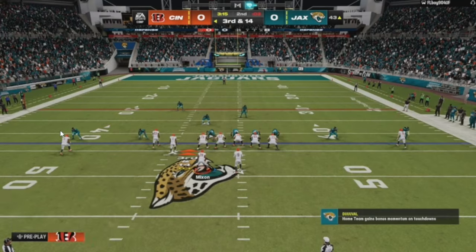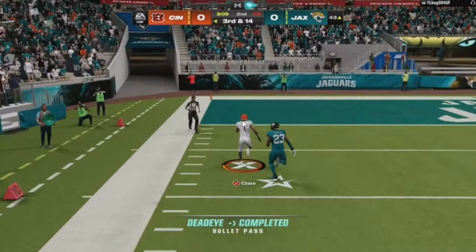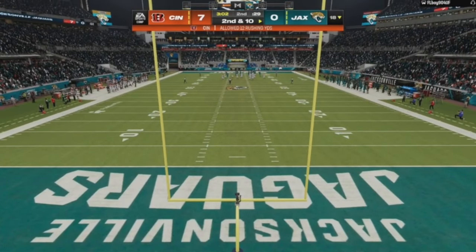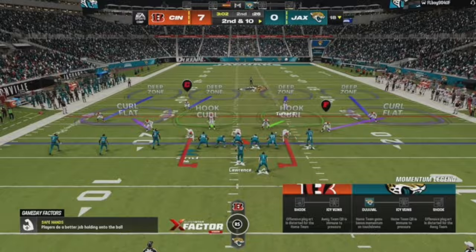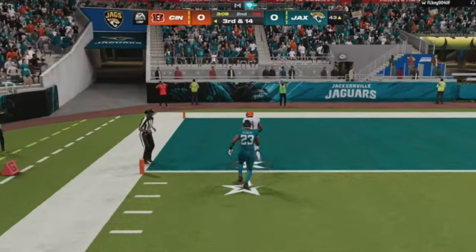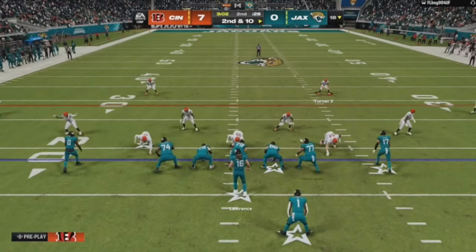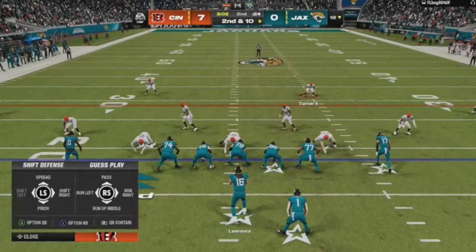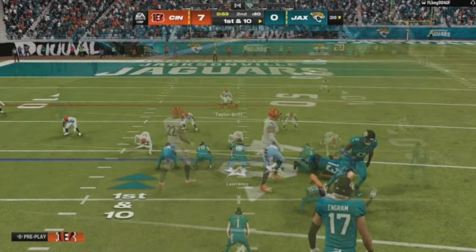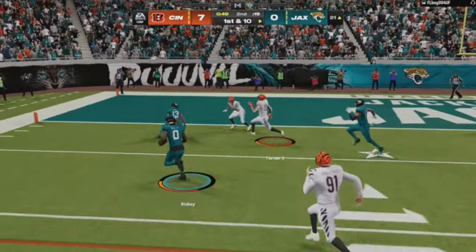I'm a big corner-flat-streak user. This was just a mistake by him — leaving Chase one-on-one — and we get the touchdown on the corner route. Now look — this is not me pausing the video. This is what I was dealing with all game. The game freezes, I'm on defense, and he's quick-snapping me. This is what made me think he was doing some type of cheat. I could not set my defense up.